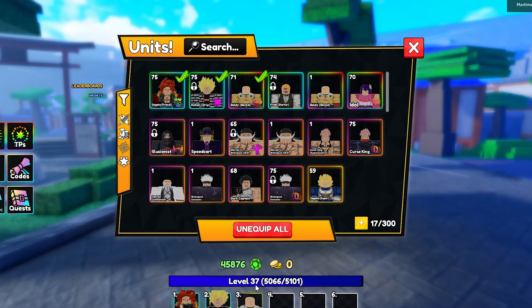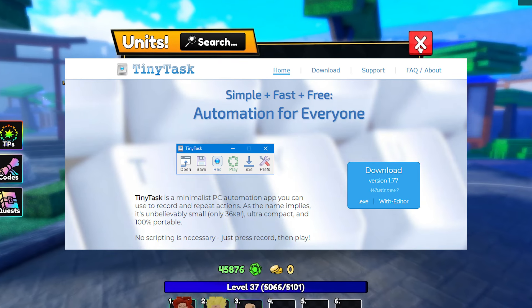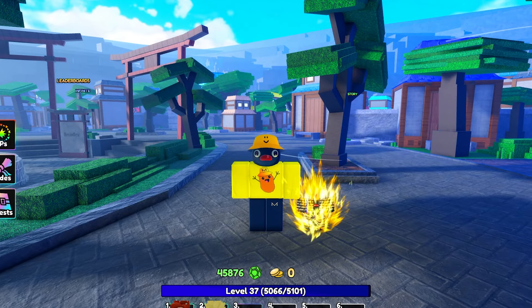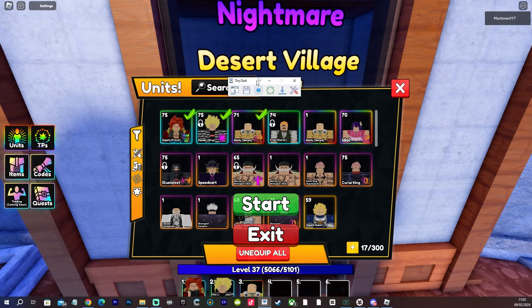You are going to need Tiny Task, which you can download from Google. Here is what the website should look like. Tiny Task is a safe auto clicker — you guys are going to need to use it on your PC for this to work.